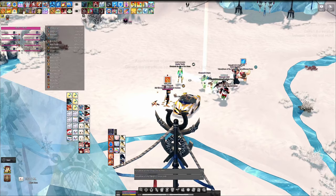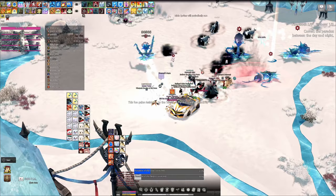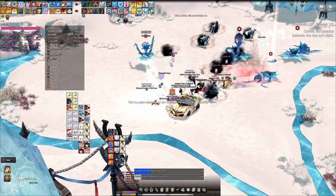I immediately move to the next barrier and place my campfire to boost my damage before the second room begins. I ran the dungeon twice to show both day and night side, so we'll be alternating perspectives here. In this room each side has their own paradox bar to fill. The first thing to do is divine link your pet.